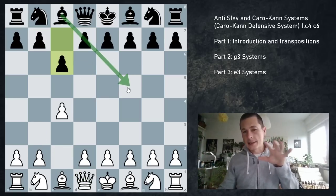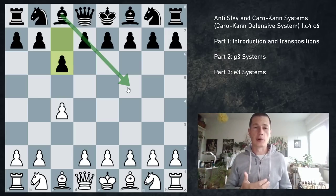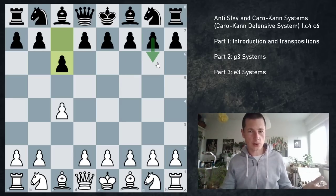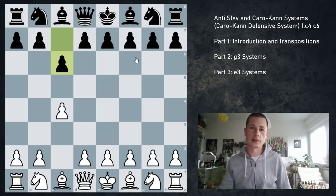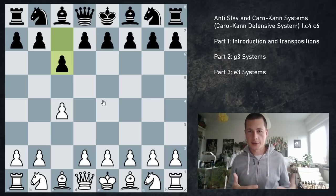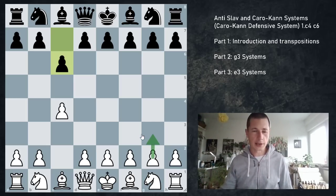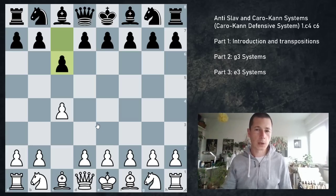That's black's main strategic goal — getting the bishop out. But if black wants to play a sort of reverse London system, or a normal Caro-Kann or Semi-Slav, there are black players who want to play this position with g6. Bf5 is very thematic, or getting the bishop out. If we don't play d4 or e4 for white, we are going to be looking at two different setups: kingside fianchetto with g3, and Réti setups with b3 and e3 for white.